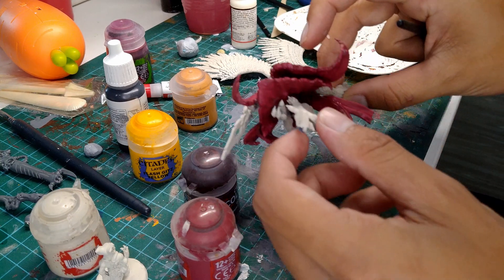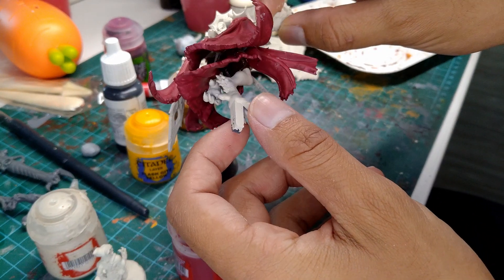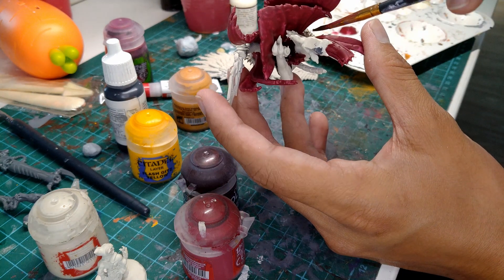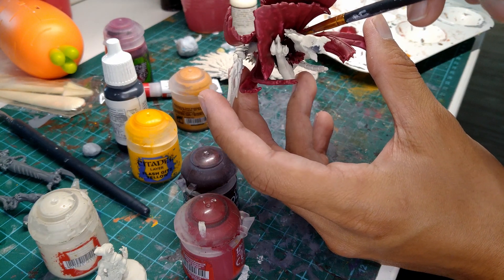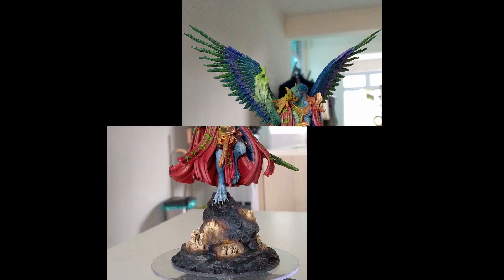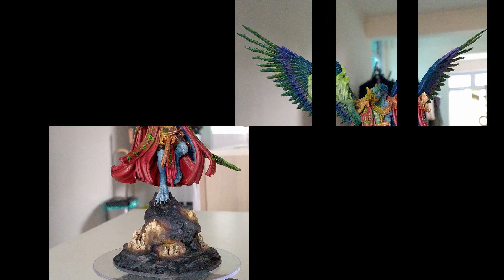Another thing is, the main body of this model was 3D printed as a single piece. This meant that it was quite hard to reach some of those details under his cloak that I mentioned earlier while I was trying to paint it. If the main body of this model could be split into separate parts when printing, and then assembled after painting, I think this would be a lot easier to paint. It is nice though that the wings were printed separately from the body, so it was a lot easier to paint those.